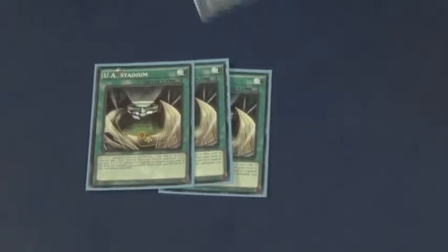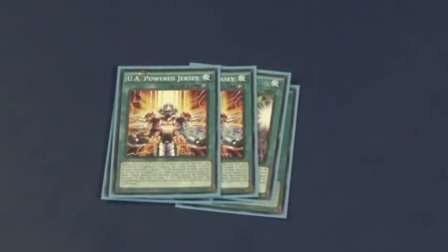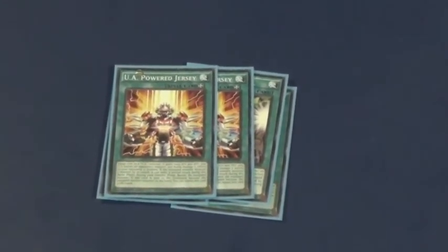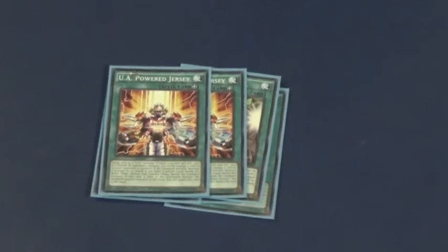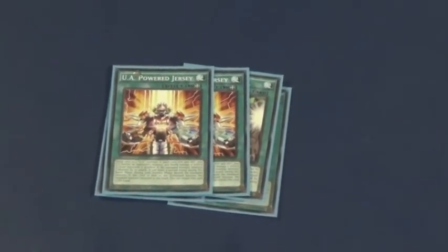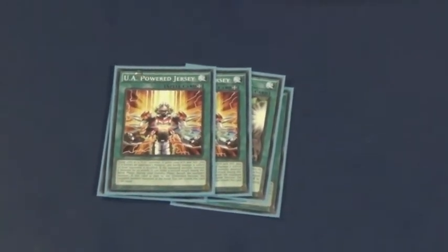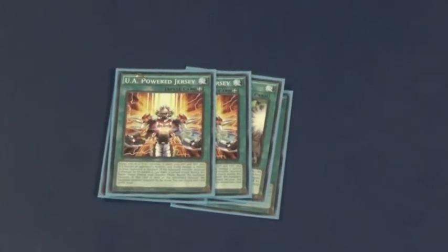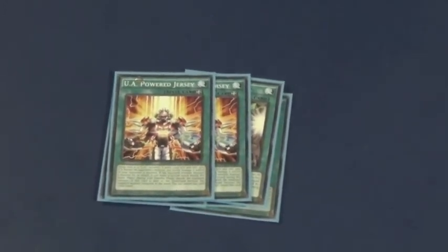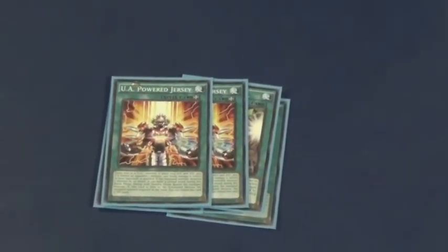Then I run three Powered Jersey. Basically you can equip it to any UA monster — they gain 1000 attack. If they attack a monster, it does double damage, and if it destroys the monster, your monster can attack again. The only downside is that during your next standby phase, if your monster is still on the field, the monster and Powered Jersey are destroyed. So what you do is switch it out during main phase two after you attack — Powered Jersey goes to the graveyard, your monster comes back to your hand. Powered Jersey's other effect is when the monster it's equipped to is returned to the hand, you can return Powered Jersey from your graveyard to your hand.